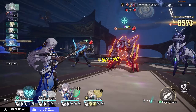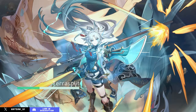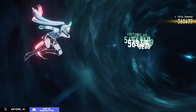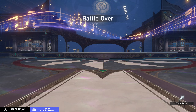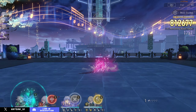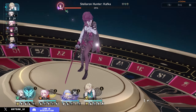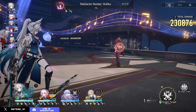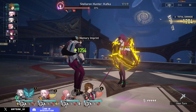Fei Xiao is a really strong character — her premium team easily destroys MOC and Apocalyptic Shadow, which are relatively favourable for hunt characters. I was easily able to zero-cycle the first half of MOC with her premium team, and got a two-cycle clear on the second half, which features the tough Aventurine boss fight. In Apocalyptic Shadow, I finished with 1750 action value remaining, which is pretty impressive. Her free-to-play teams also impressed me — using March instead of Topaz, I still zero-cycled the first half of MOC, and with a March, Gallagher, and Asta setup, I comfortably got a two-cycle clear on the current MOC.